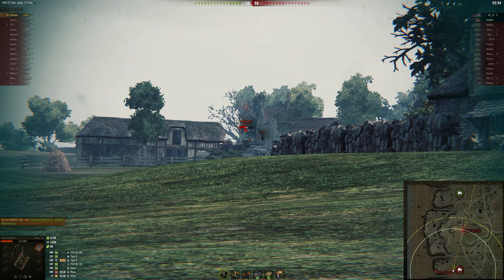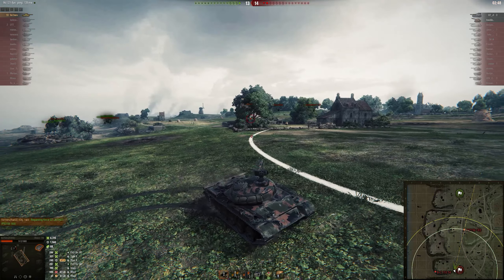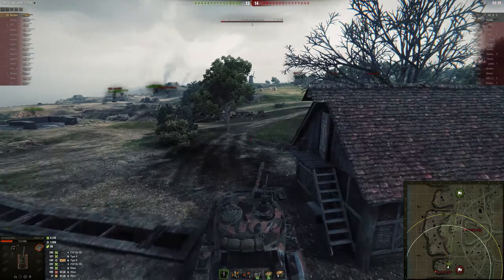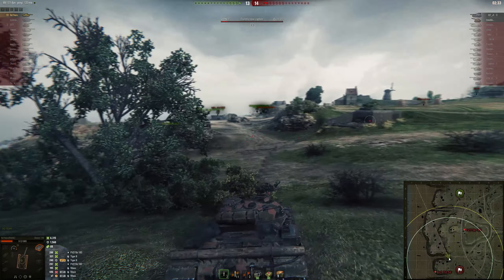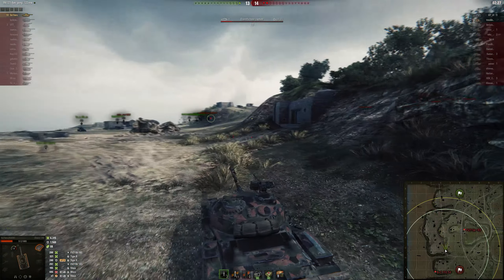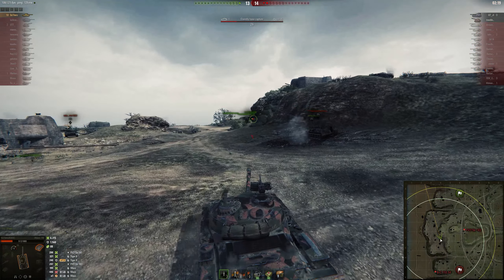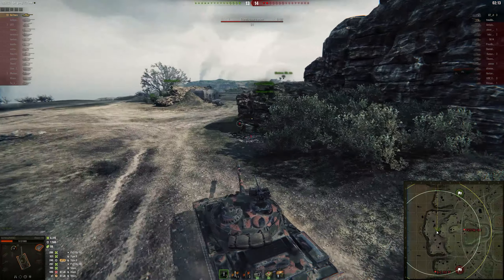He can't seem to find this Bat-Chat - it may have run up the other side toward the 1-2 line or somewhere in the middle. He's getting some nice back shots into the 183. Unlucky on that one. Playing the 140 recently, I find the gun just doesn't feel as reliable as the 62A - but it's probably placebo. I know there are slightly better stats on the 140 but it still feels a little like that compared to the 62A.